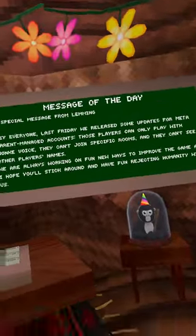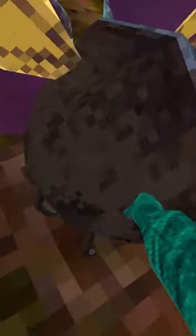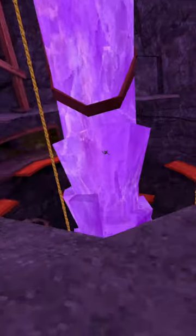Gorilla Tag just added a new secret update that's not displayed on the board. Today I'm gonna show you some of the cool things in it, but first I got to track down Doug the Bug. When you grab him, you're on his back and you're flying. You can actually do this with Matt the Bat as well.